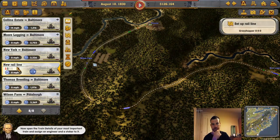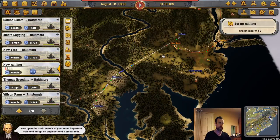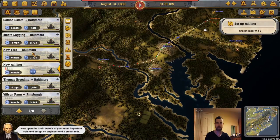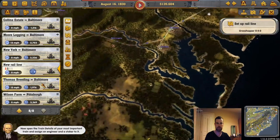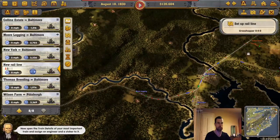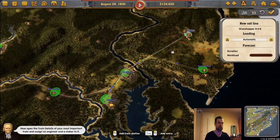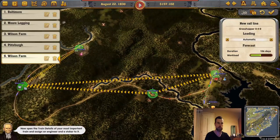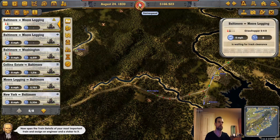You're doing nothing. We have Collins Estate to Baltimore, Moore Logging to Baltimore, New York to Baltimore, Greening to Baltimore, and one going to Pittsburgh. So is this the big line I was going to do? Set up rail line — I believe this was the train going from Baltimore to logging. And if not, there are now two trains on that line.